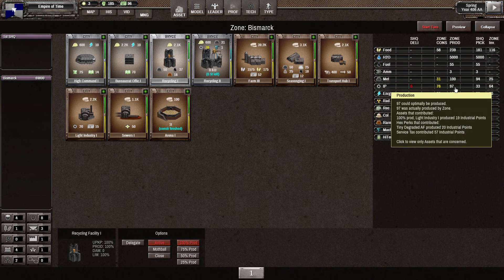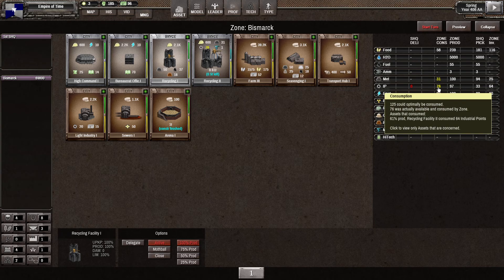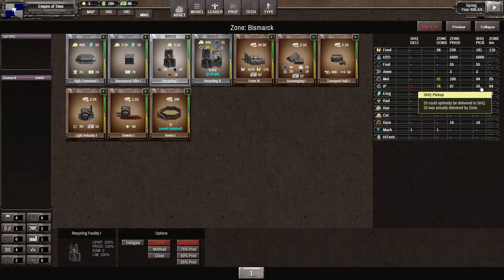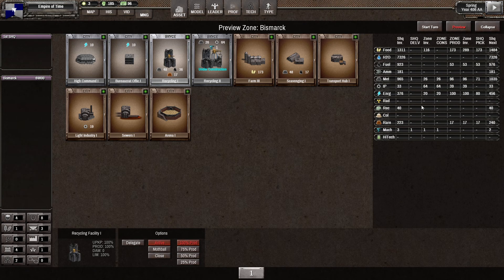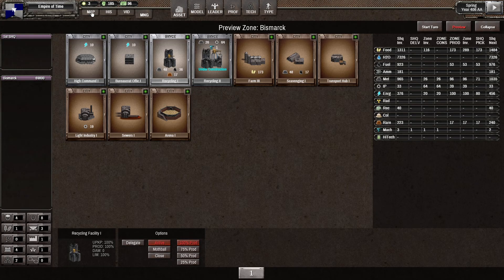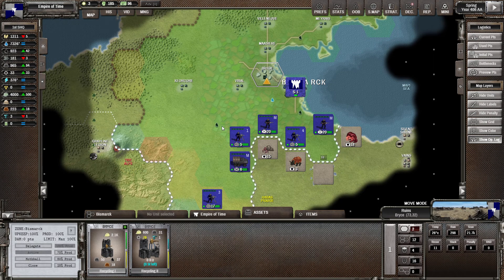We produced 97, which is why we could use 76 for that recycling center. Hovering over 97, we got the majority from our service tax — that's a good source of industrial points right now — leaving us with 33, which was picked up by the supreme headquarter. Next turn we'll have 33 in the supreme HQ, they won't deliver anything, the 64 in the zone will be consumed, and it will produce 39, but that doesn't account for tax so we'll likely see more — assuming we don't use it for something else.